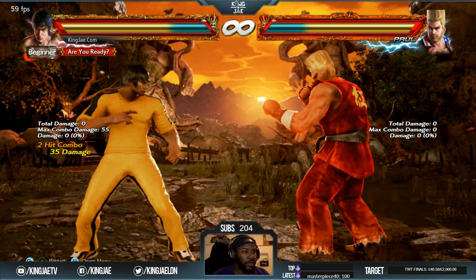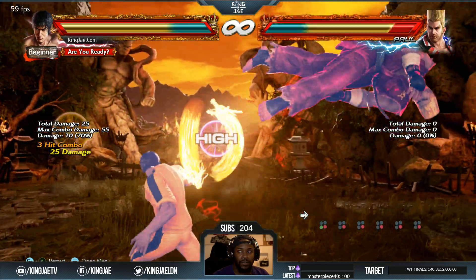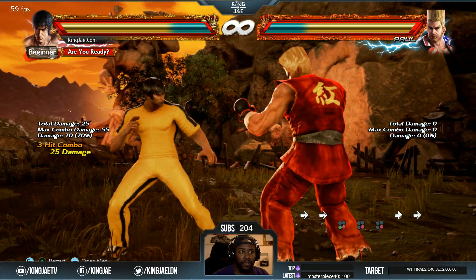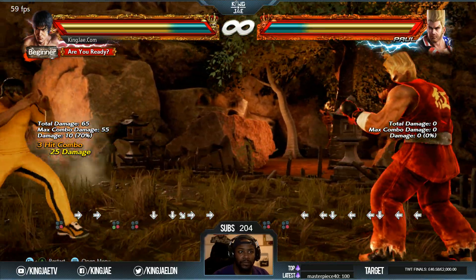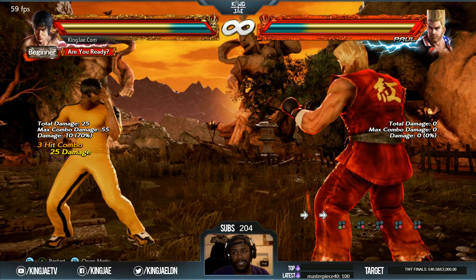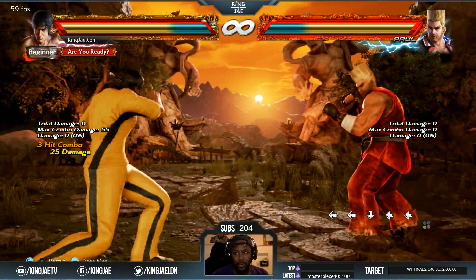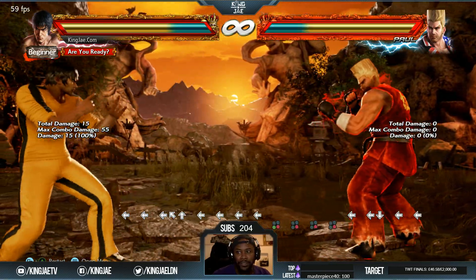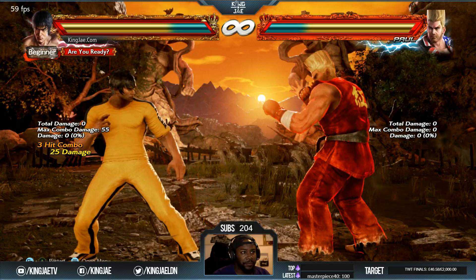3 plus 4-4 changed the damage from 5-12-17 to 5-10-15. Looking at it here the damage says 25, so I'm unsure — maybe if the last hit hits by itself it's 15, but as a combo, because of the scaling, it comes to 25 all together.